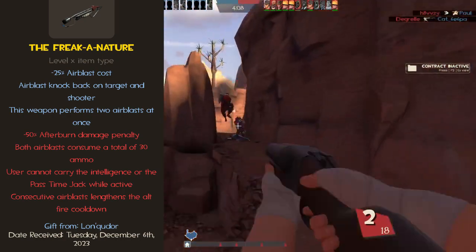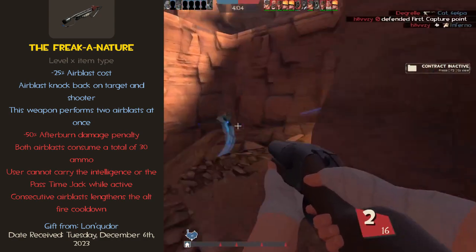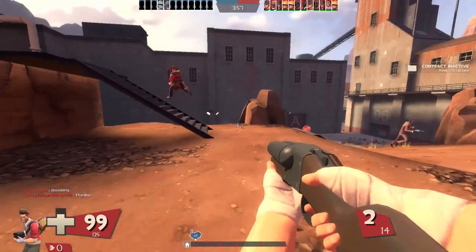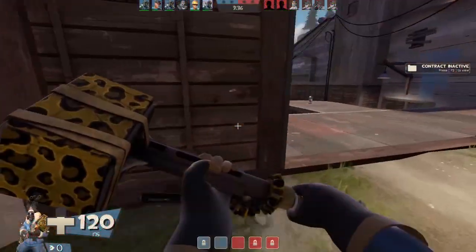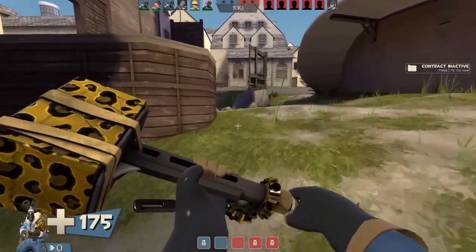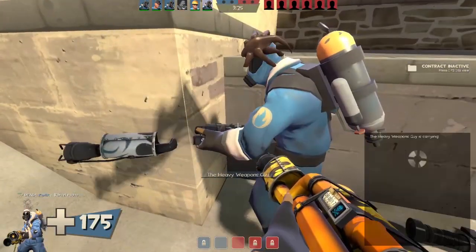The penalties to this weapon are that your afterburn will only deal 2 damage per tick. Both Air Blasts consume a total of 30 ammo. You cannot carry the Intelligence while this weapon is deployed — if you holster it, you still can. And consecutive Air Blasts lengthen the alt fire cooldown. This means if you perform your Force-A-Nature-style Air Blast and miss, the cooldown for the next one would be longer, just like with the previous flamethrower.